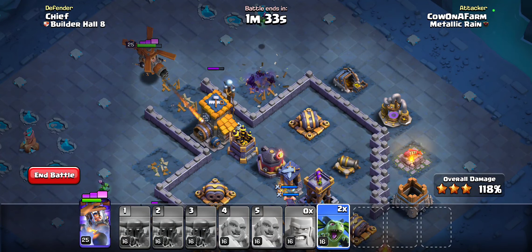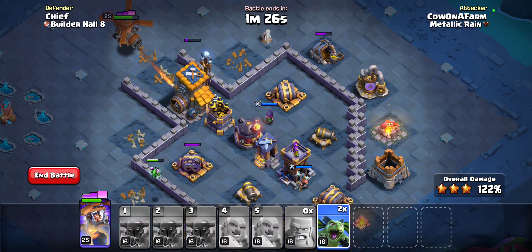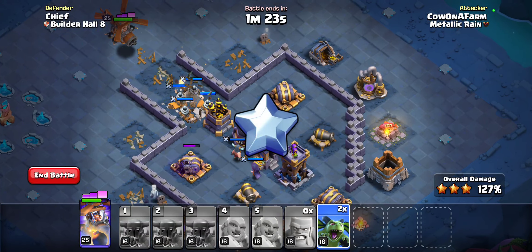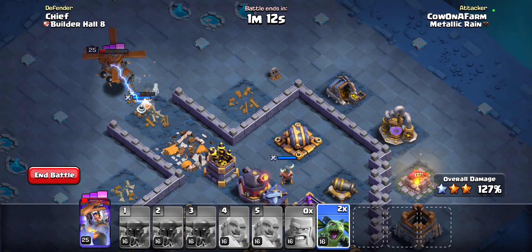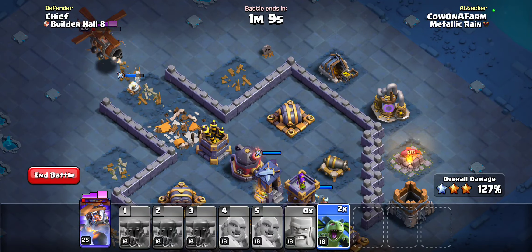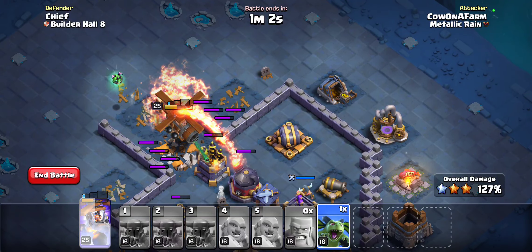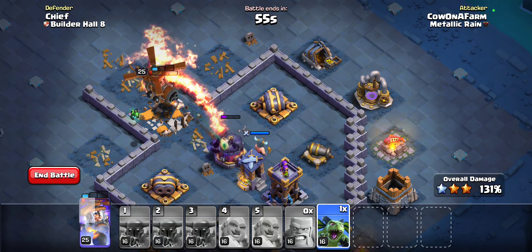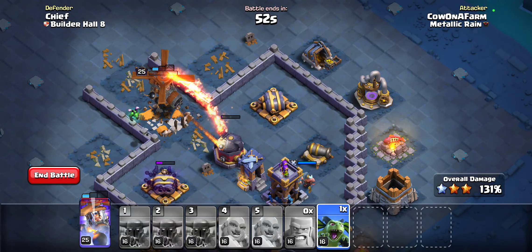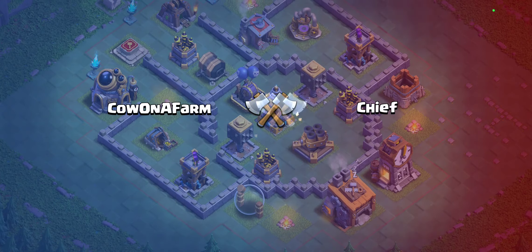I'm going to drop these minions to do a little bit of funneling, holding onto the ability because we need to dive in there and take care of these air-attacking troops. Got hurt by some Zappies — stop, that's a lot of damage. Holding on to the ability to go straight into this air defense — come on! Did no damage, I was really hoping it would. We're gonna take the L here. Definitely you were supposed to hold on to some troops, but moving on.